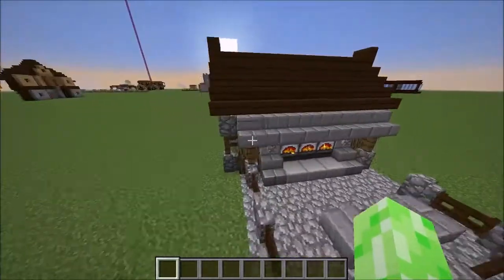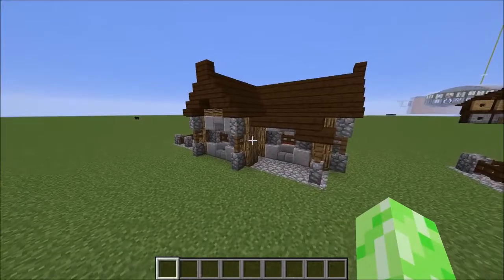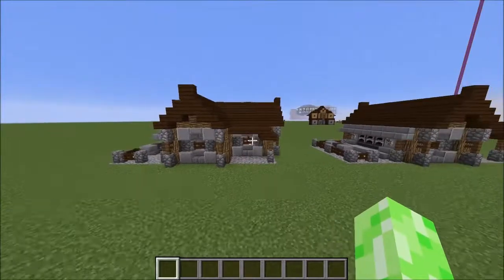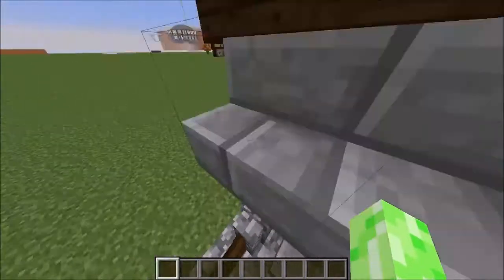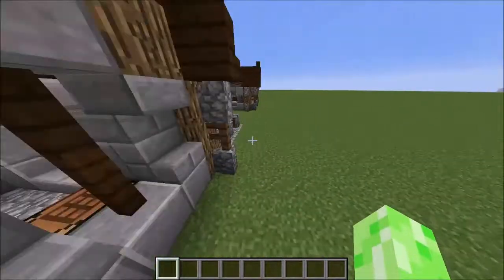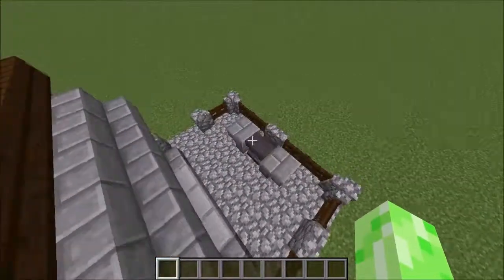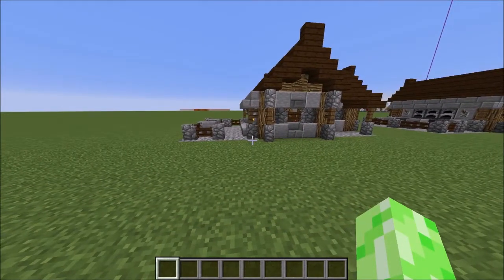That is essentially the build done. Flying around, that is your little blacksmith shop slash blacksmith's house all done and dusted — it looks absolutely brilliant, nice and simple to build. I hope you'll use it in your medieval or highland or whatever setting you can find. If you're new to this channel I do lots of tutorials fairly regularly with a whole playlist on the channel. Please subscribe for more tutorials like this one, and thank you so much for watching — I'll see you in the next video, goodbye!